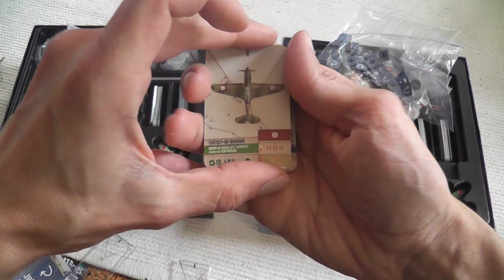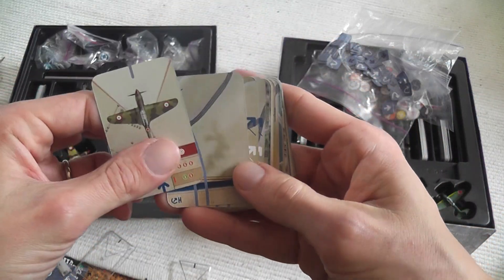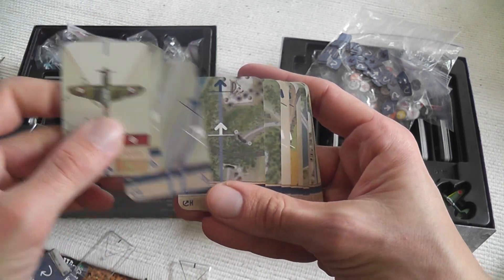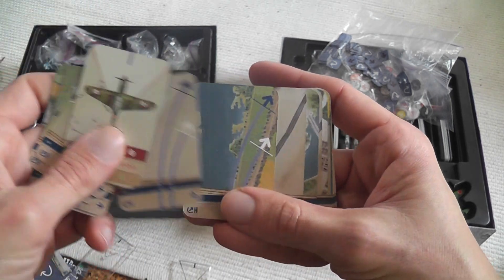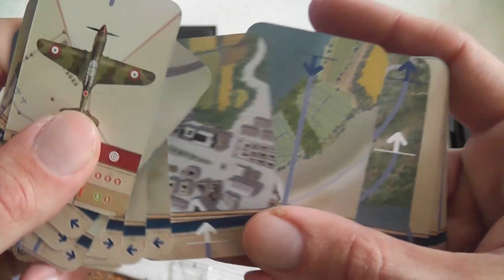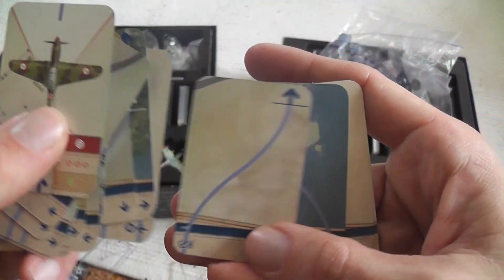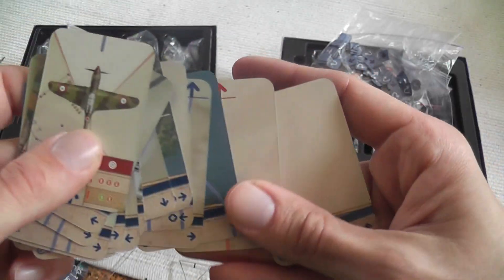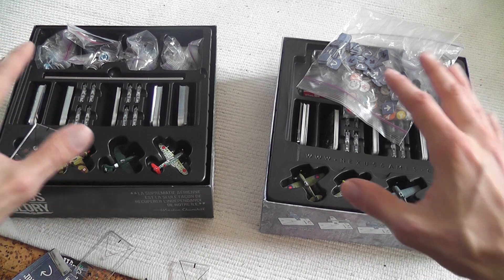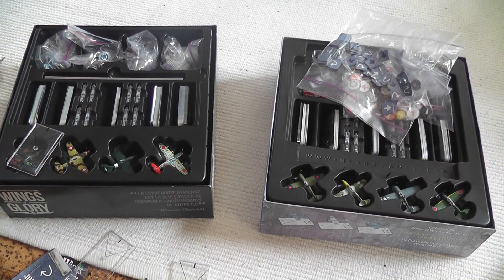The new cards — both the airplane cards and the landscape illustrations under the arrows — are in much brighter colors. The landscapes have more detail and are visually appealing, but I also find them a little cartoonish. Both sets of graphics have their pluses and minuses.